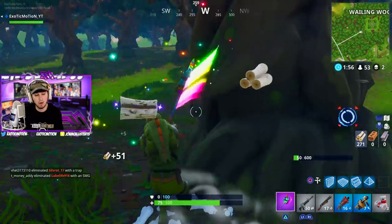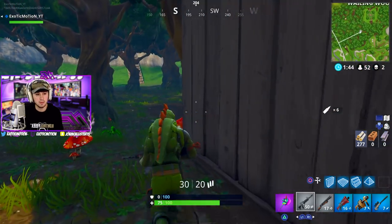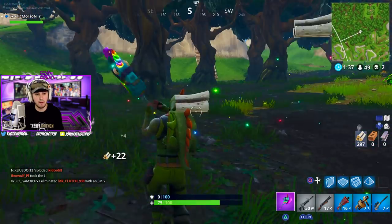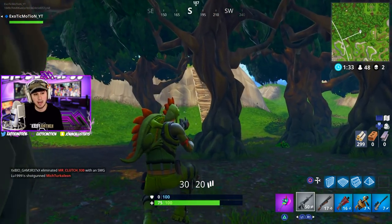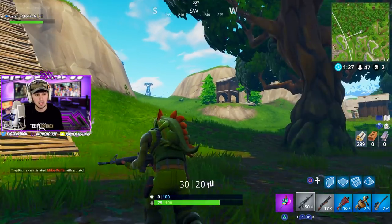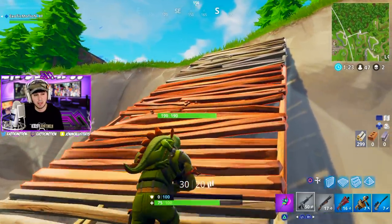Looks like our inventory is good — we've got an AR, double shotgun, a sniper, and a grenade launcher. I dropped the bandages because if I get in a gunfight it's going to go one way or the other. If I die, I die; if I kill them, they're probably going to have a med kit or bandages anyway. I just want to have my full arsenal and as much health as I can get from those bandages.